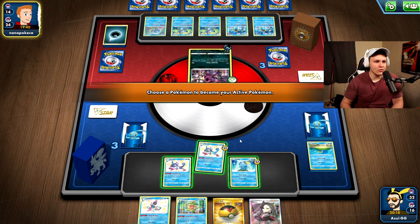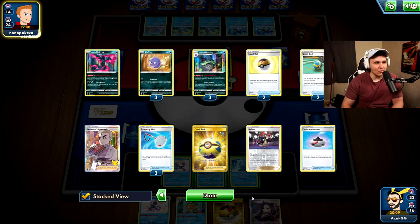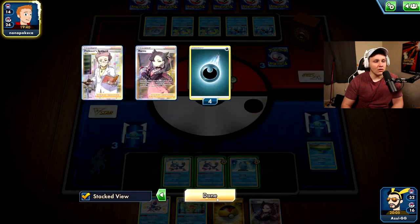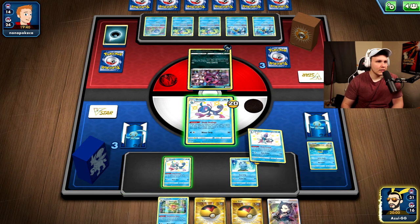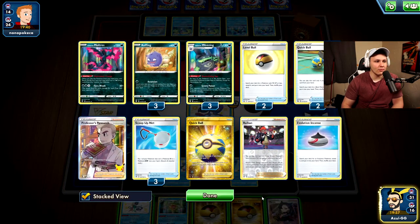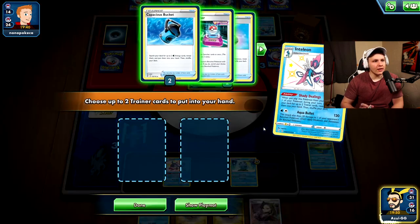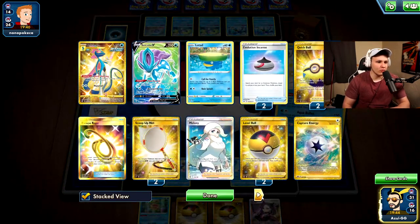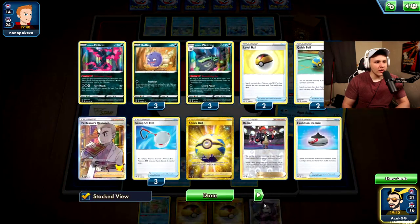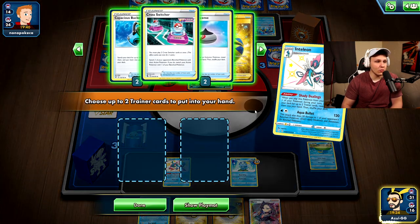They have one Moltrace in the discard pile, so they set that up on a Clara. Let's see what my top deck is and then decide. Nothing new. They also have triple Quick Shooting next turn — we're in a rough spot. They only have one Net left though. Should I go for a Double Cross Switcher to make things more awkward for them? Ping this twice down to 120. But they could still get triple or quad Quick Shooting. Maybe I cape my Suicune — put a Cape on it and hope they can't piece together enough damage.